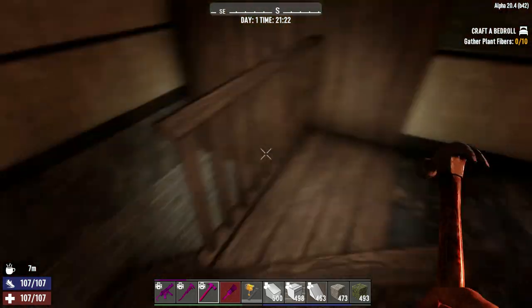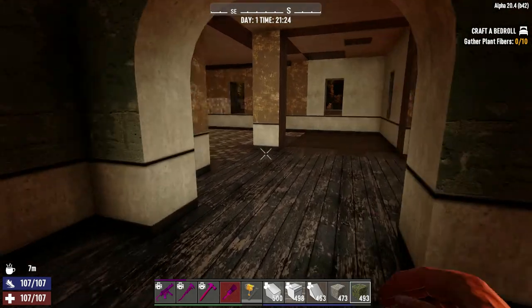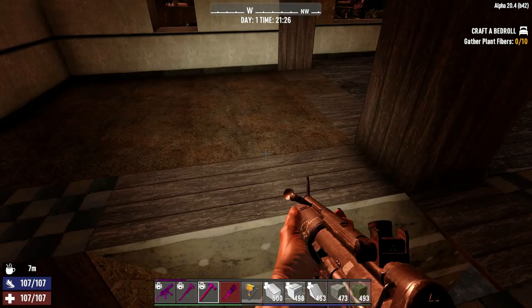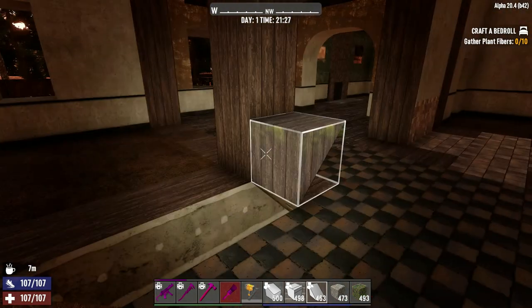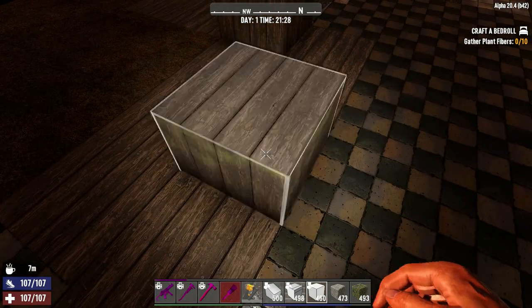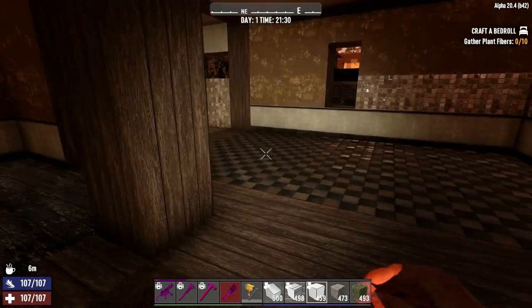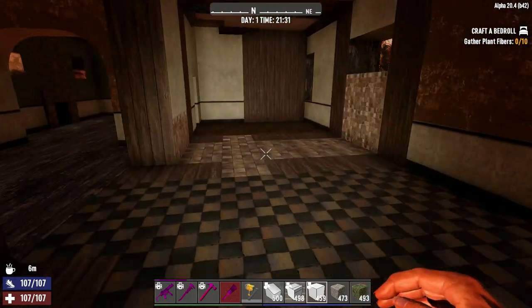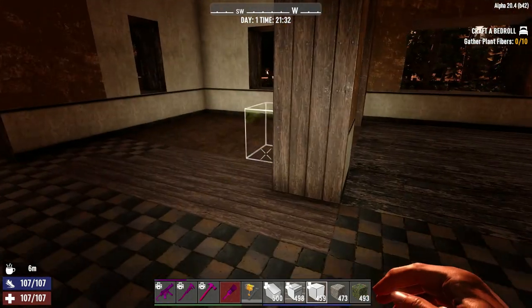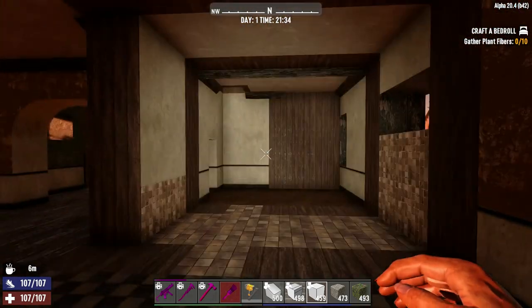That feels like a more fluid, usable space that would flow with the house rather than a hidden little zone. So I'm going to put the floor back in. We now have a more open-plan space. We can now think about bedrooms. This would now work more as a bedroom space. I might end up putting some of those walls back in.